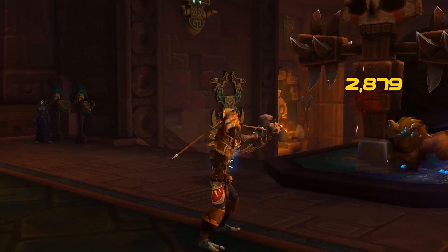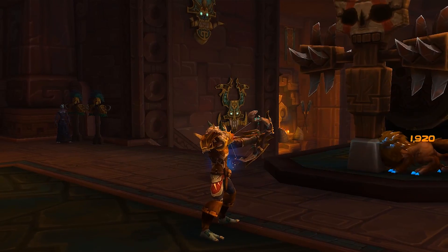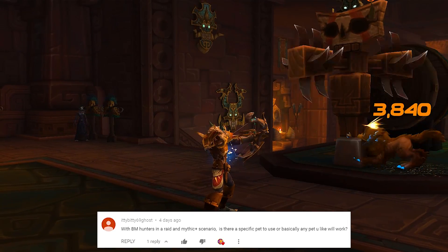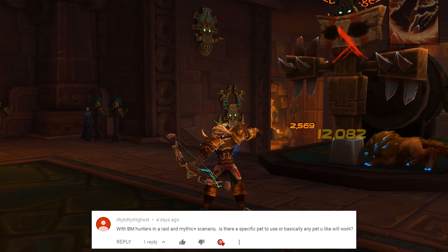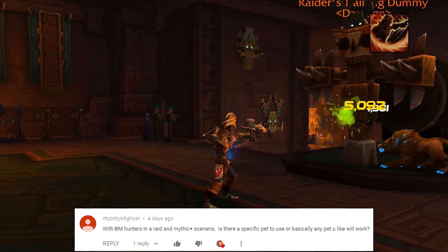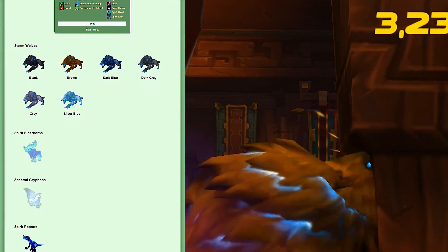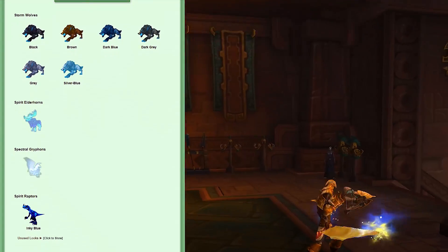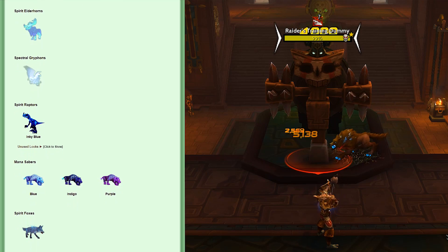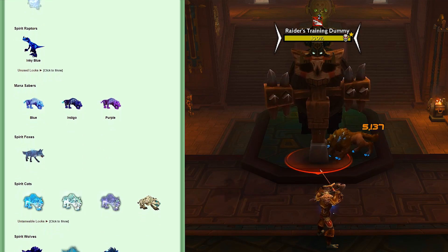BM receives memes for having a simple rotation, and although that's pretty accurate, the difficulty comes outside the button-pressing and can make or break your damage output. Regarding the best pet: the universal best is a Spirit Beast. The Spirit Beast has a decent heal, an offensive dispel, and is Tenacity — you generally want Tenacity pets for difficult content since they provide increased HP and the Survival of the Fittest defensive cooldown.